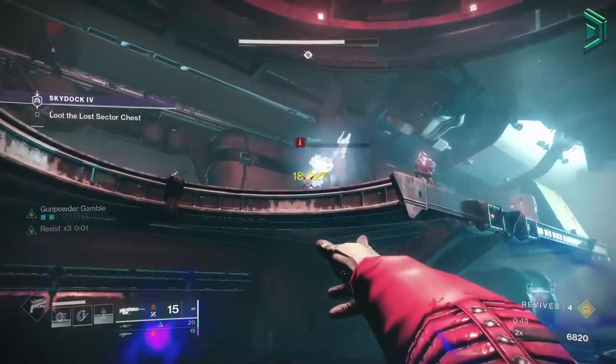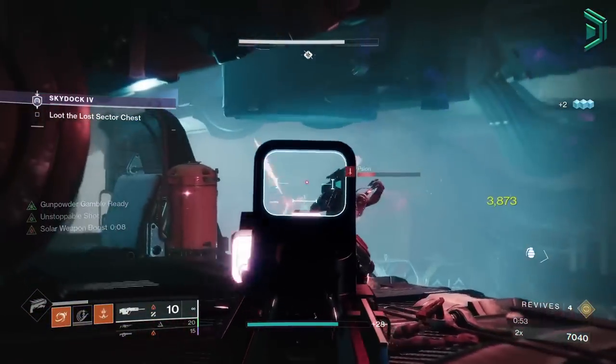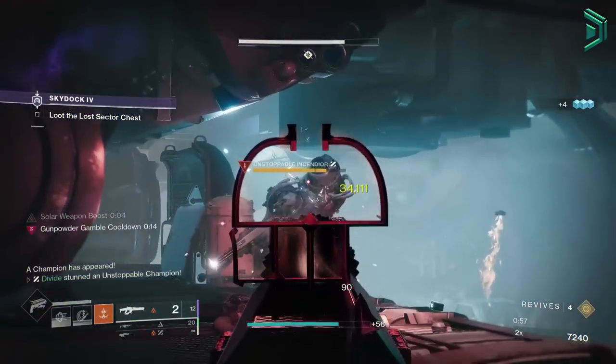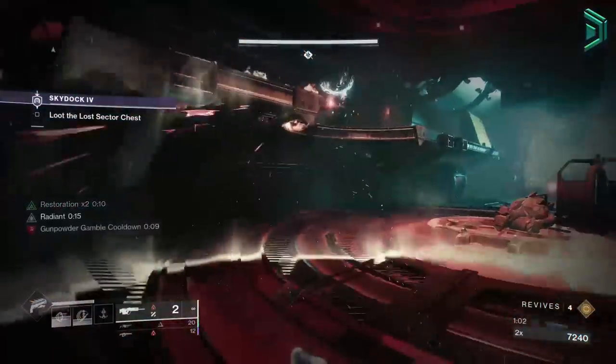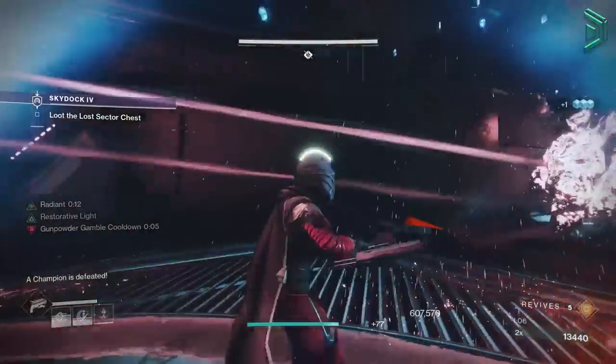This new Solar 3.0 Hunter build lets you become a true PvE god. You literally cannot die even in master activities whilst underpowered. You'll be chaining between your abilities to continuously keep Radiant and Restoration active with almost 100% uptime in most activity types, meaning you'll have increased DPS, constant health regen, damage resistance, and a lot more.